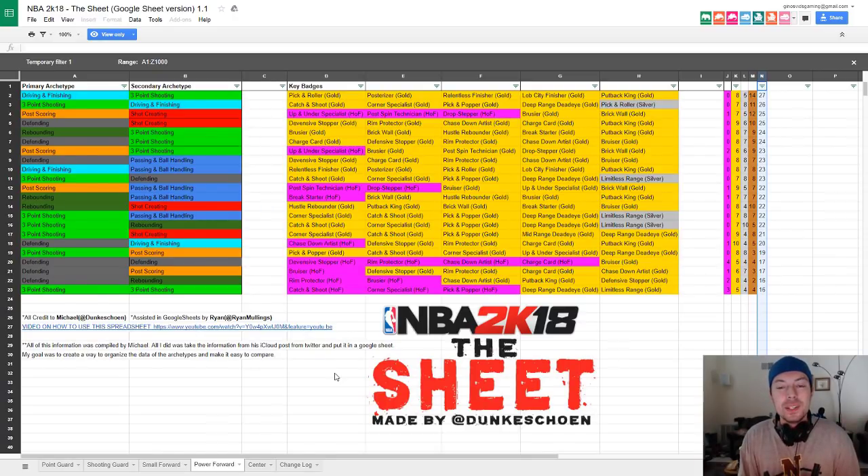For builds I don't like: the first is primary archetype defending, secondary of shot creating. It has the fourth most badges — nine gold, six silver, 10 bronze for 25 total. Key badges are defensive stopper, rim protector, chase down artist, charge card, and put back king. But I feel like those archetypes don't go well together. I'd rather have three-point shooting than shot creating on a power forward with a lockdown defender primary. With the information I have now, there are way better builds.